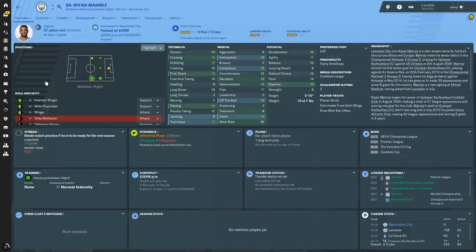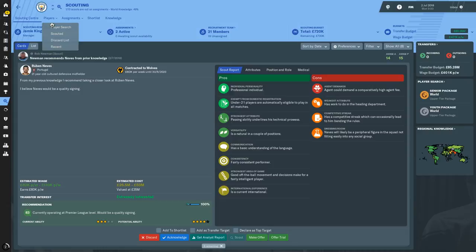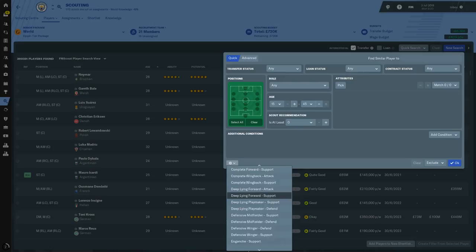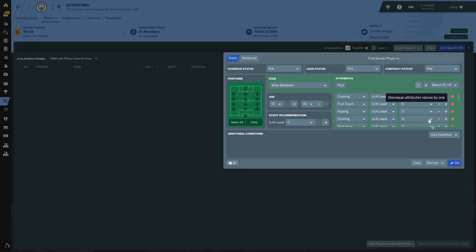Looking at the wide midfield role — Mares is naturally an inside forward so it doesn't quite work. It is difficult to find wide midfielders but I want to show you some players you could potentially pick up. I'd also recommend using my player filters available on the FM Scout website. Let me do a new search — I've got 360,000 players loaded on this save so it will lag slightly. We'll import my player filters and go down to wide midfielder.